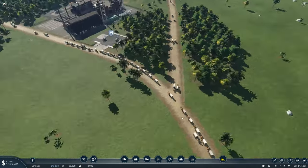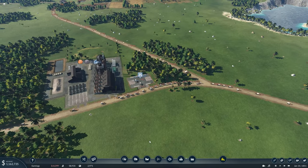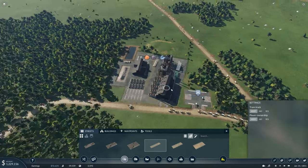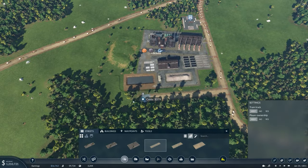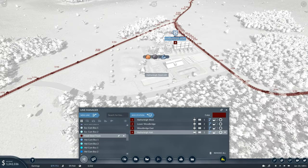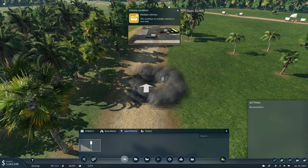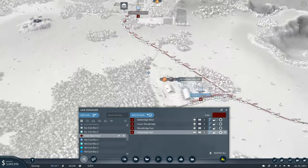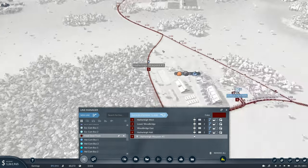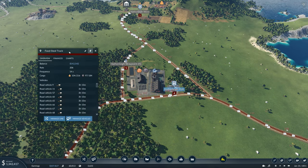We are actually getting a choke point though — this junction is really not great for traffic. For that reason it's a very easy fix. These vehicles are picking up coal and dropping off at the steel mill, so once they've dropped off we can make a diversion road that brings them away from that main junction, splitting the traffic up. If it doesn't automatically use the diversion, go to roads and add a waypoint, then in the route add the waypoint after stop number four, and now they'll start using that road and take the traffic away from the junction.